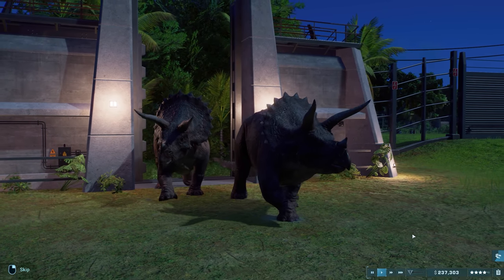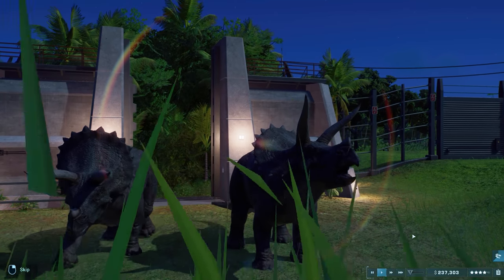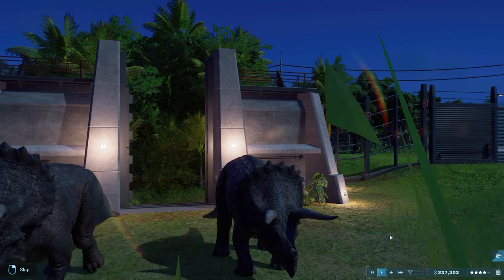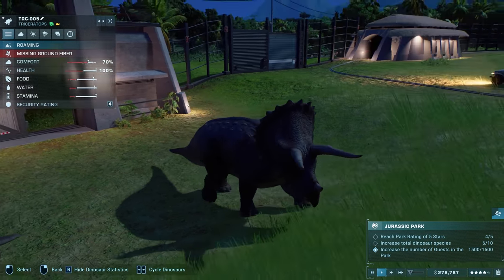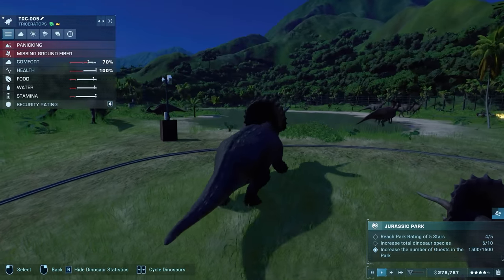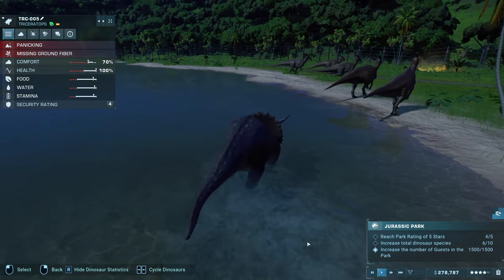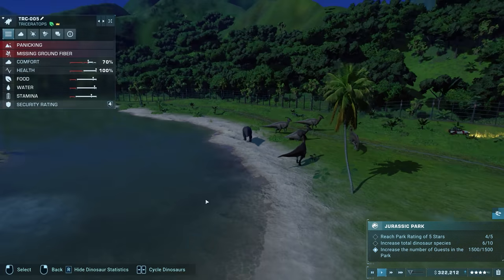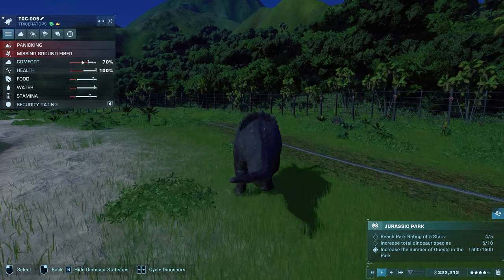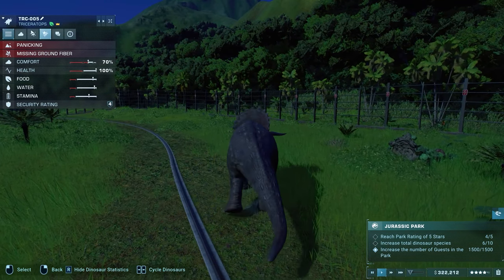The new generation of triceratopses is going to cohabitate with the existing triceratops — give him a little bit of company in his final days. Absolutely majestic — look at those guys roaring through the blades of grass! I wish I could change their skins but I don't have the research for that yet. Oh — better not be attacking anyone! Missing ground fiber.